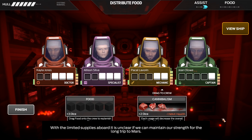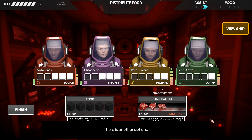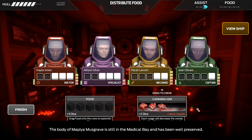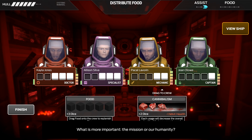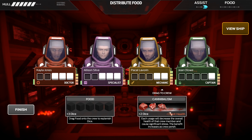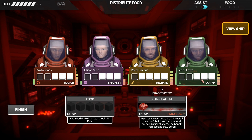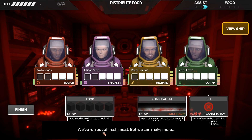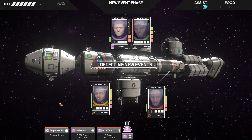With the limited supplies aboard, it's unclear if we can maintain our strength for the long trip to Mars. There is another option — the body of Mapea Musgrave is still in the medical bay and has been well preserved. What is more important — the mission, or our humanity? I'm gonna eat some people, right? Plus two dice. We've run out of fresh meat, but we can make more. No — we're done. Let's not do that again.